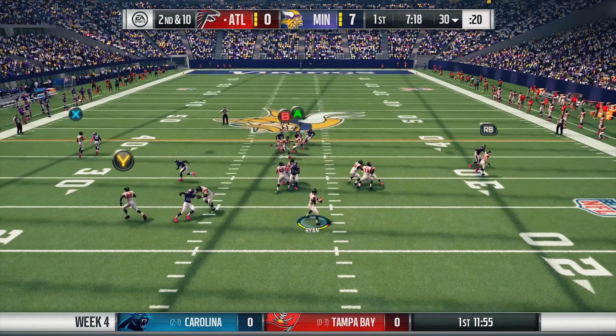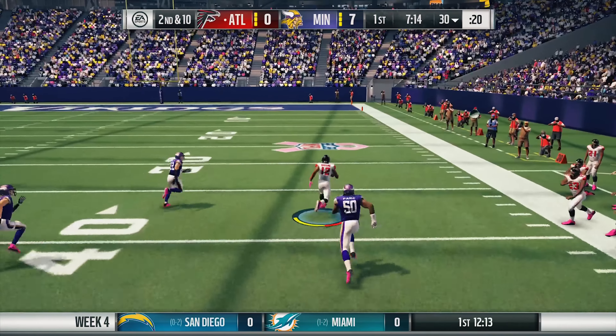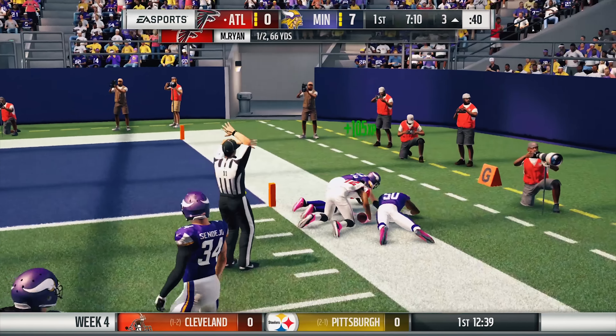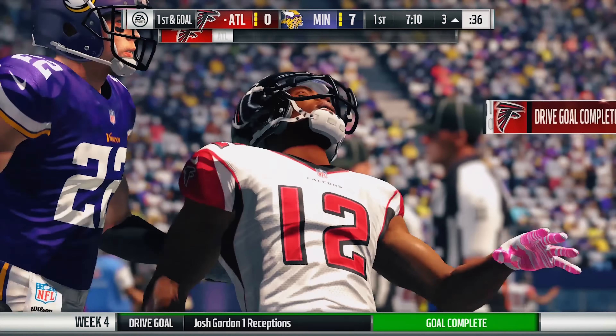So how did the Falcons respond? Ryan taking the snap under center, connected with Josh Gordon, and he's got nothing but open field in front of him. He gets it all the way to the 15-10 and runs out of gas just shy of the goal line at the 3-yard line. What a run after the catch by Josh Gordon.